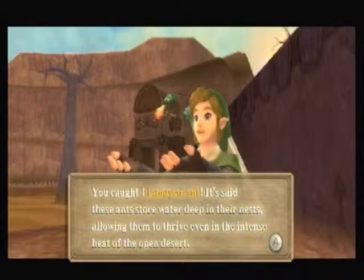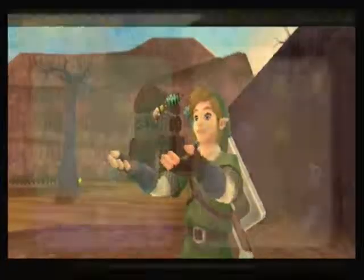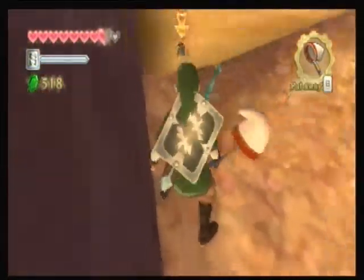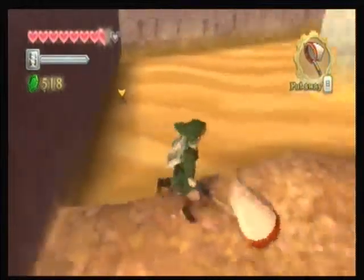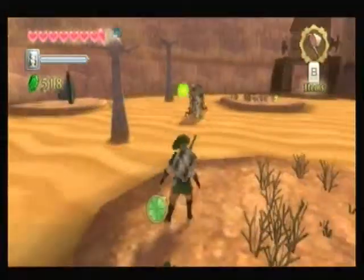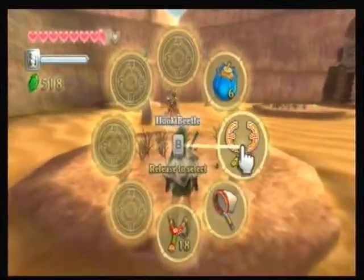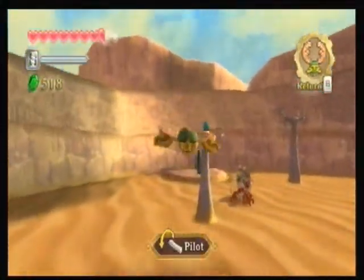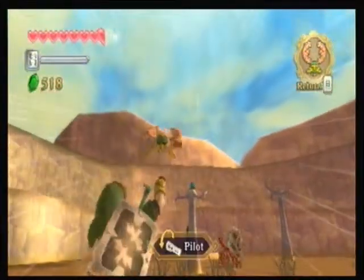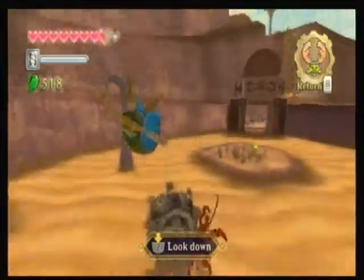It says these ants store water deep in their nests, allowing them to thrive even in the intense heat of the open desert. That's our first Lanayru ant — I'm pretty sure that's the only ant in the game. They will try to go into the sand, and if they do, don't even bother — it's not worth it. The hook beetle does seem to notice them, but they don't do anything about it, which is kind of weird.